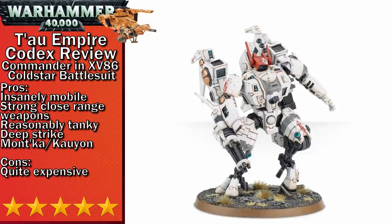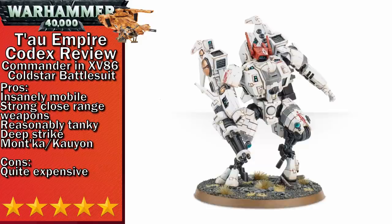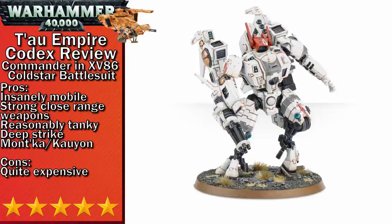Next up in five-stars is the Commander in the XV-86 Cold Star Battle Suit. The Cold Star has all the same benefits of the Enforcer, but for an extra 14 points on the chassis you're getting 20 inches of movement and a 20-inch advance. This allows you to easily engage your next target after destroying your first. Out of the three commanders, this is probably the strongest one. The only other thing to note is the high output burst cannon it can carry, which gives you double the number of shots for double the points over a normal burst cannon, but you should probably be taking the fusion blaster or flamer anyway.